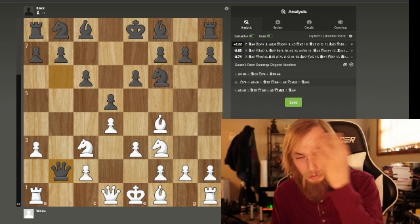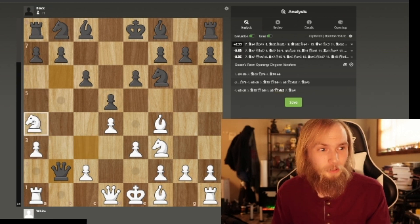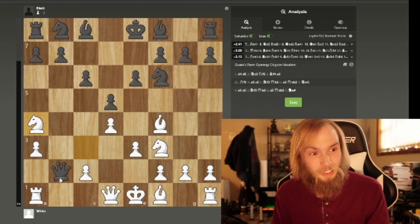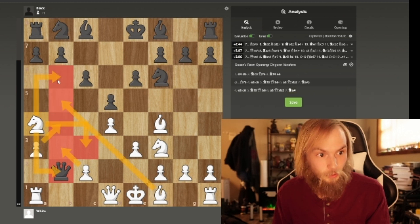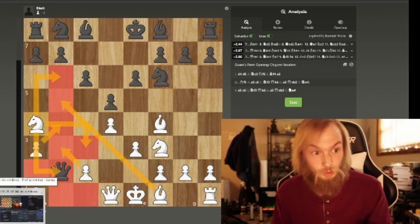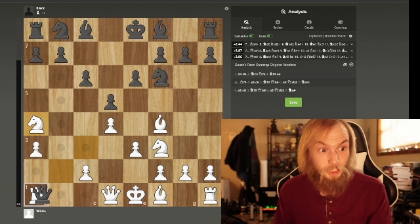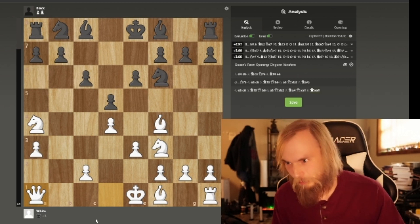Oh my gosh, I just blundered a pawn! Well, then you move your knight here — it attacks the queen and guards this square. This pawn guards this square, this pawn guards this square, this bishop guards this square, this knight guards this square, the rook guards all these squares. It's a trapped queen. The queen is trapped. Best move here is actually to take the rook and lose your queen — black loses their queen.